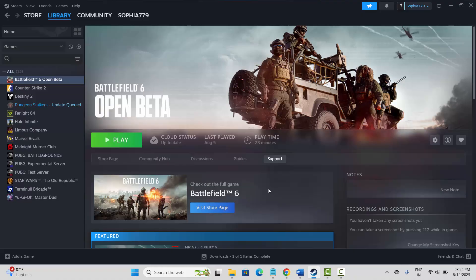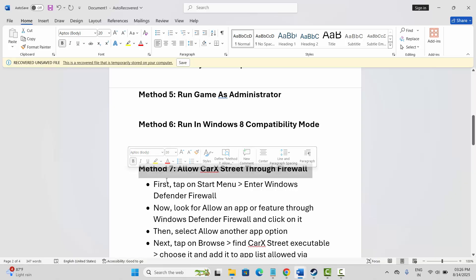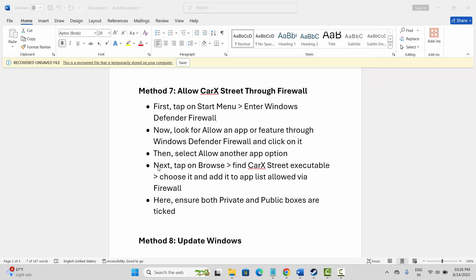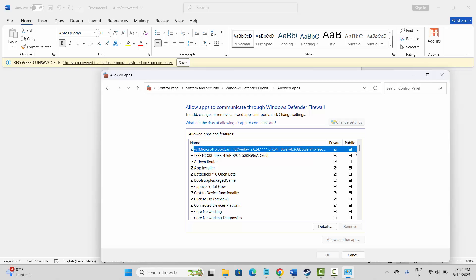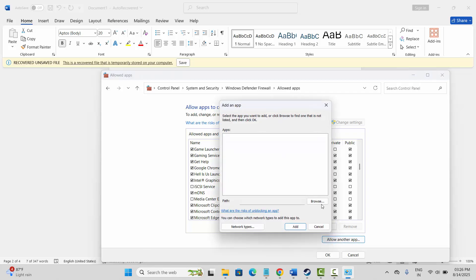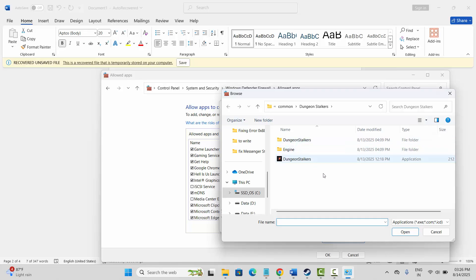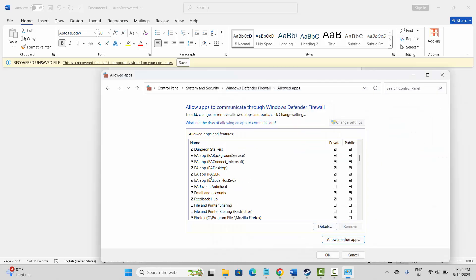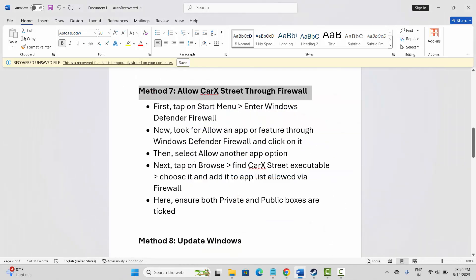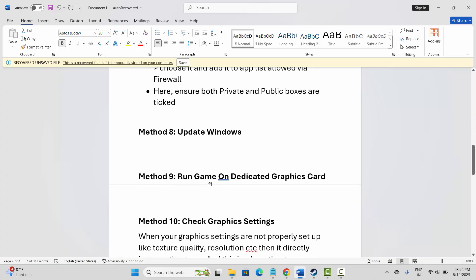The next solution is to allow the game through the firewall. Go to the search option, search for Windows Defender Firewall, click on allow an app, click on change settings, and search for the game. If it's not listed, click on allow another app, click on browse, go to the game folder, add your game, then select the private and public checkboxes and click OK. Now try to launch the game and check if this works.